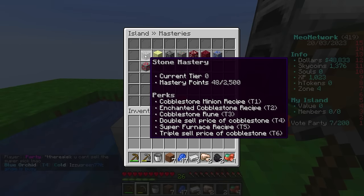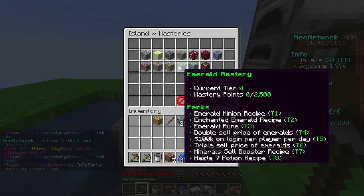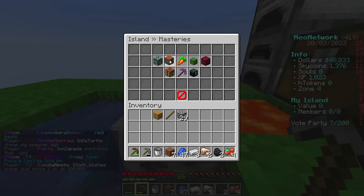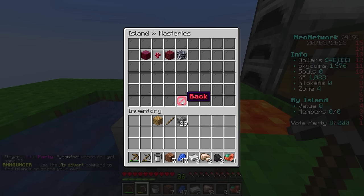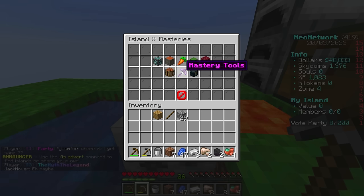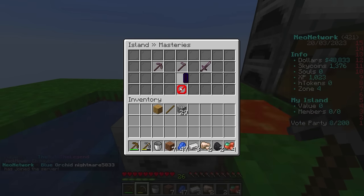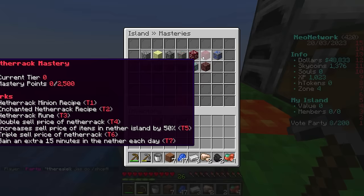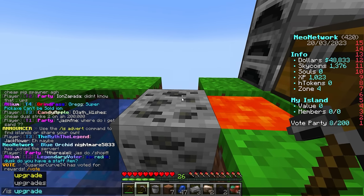The last thing to work towards is /mastery. For mining, every time you mine cobblestone it increases your stone mastery, and eventually you can get up to triple sell price of cobblestone. For emerald mastery, you get 100K on login per player per day. There are masteries for cutting wood, farming, killing mobs, and there's even a whole nether dimension with a completely new island. The biggest goal is working towards a super pickaxe, which you get by reaching tier 1 mastery in six different categories.